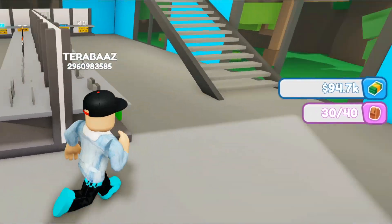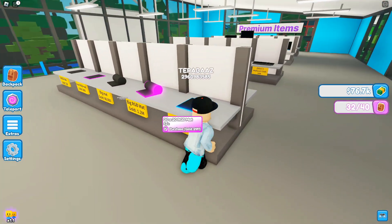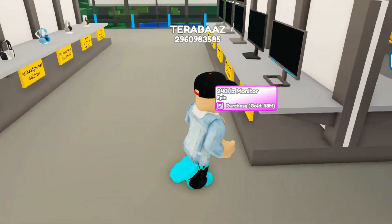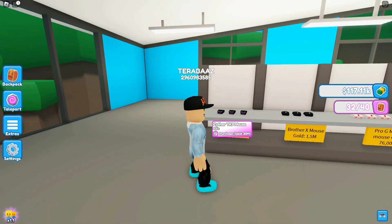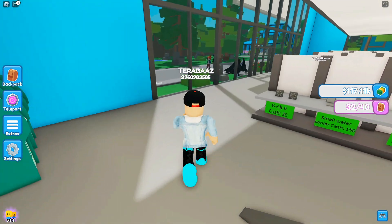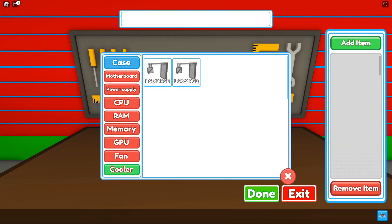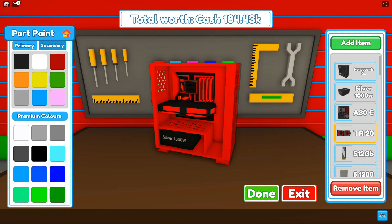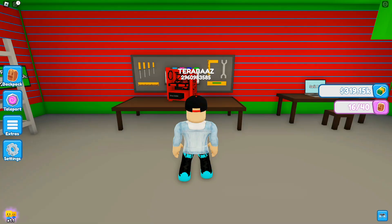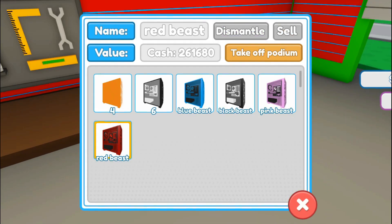There are some full setups we can create in this game as well. We need gold - first we need to convert money into gold from the ATM machine. Back home to build some crazy setups again. Going with red and black this time, placing an expensive GPU. It's already worth almost 200k and we still have more stuff to add. Saving it as 'Red Beast', then upgrading the podium and placing Red Beast on it.